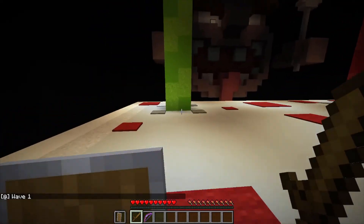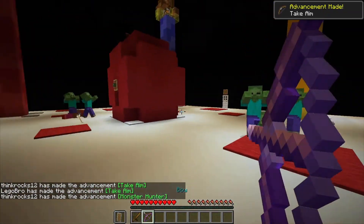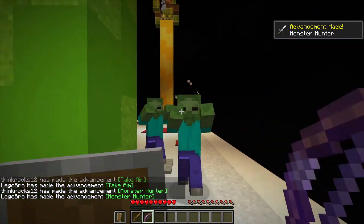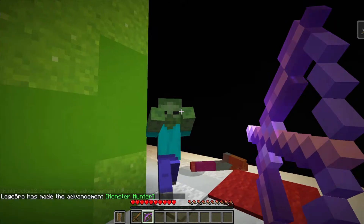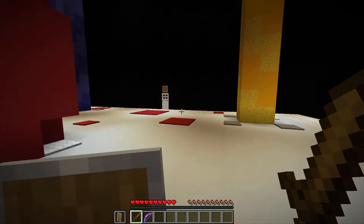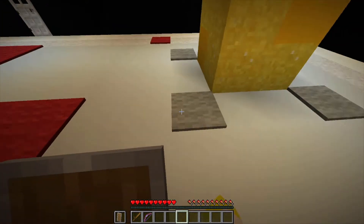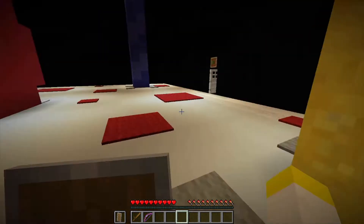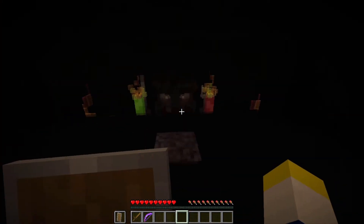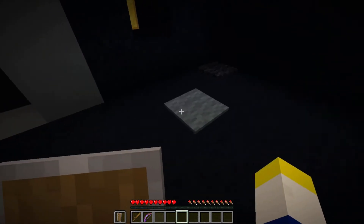Green would be creepers or zombies, red would be like spiders or something. Oh, I had to press the start button — so you do have to go down there but you can stay up there. The first wave zombies spawn out of red and yellow. I think the bow might be higher DPS than the wooden sword anyway. We'll just do wave one. I think these carpets have dispensers under them.